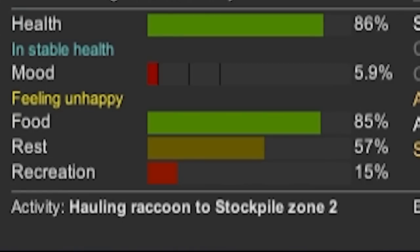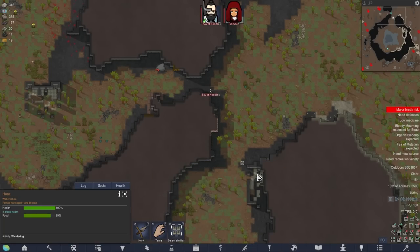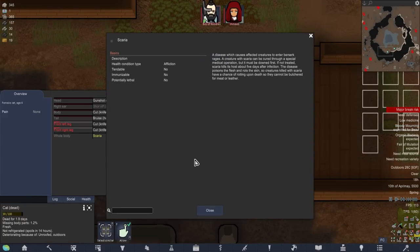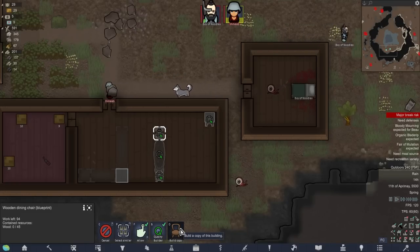He's hauling a raccoon to stockpile zone 3 - nope, that has just been revoked. Thank you. Are we planning on eating that cat? Is it safe to eat that cat with the plethora of mods we have going on? Well, if you cook it thoroughly enough you can technically eat anything.